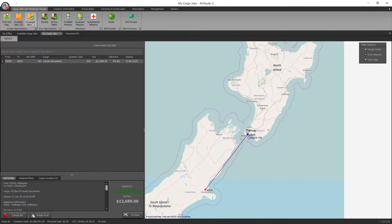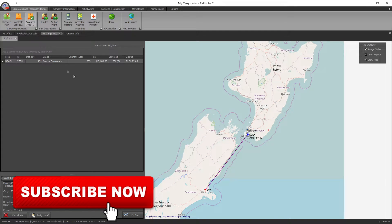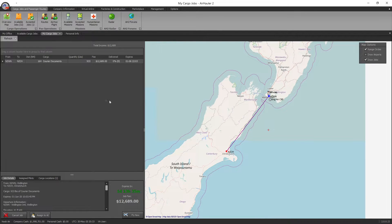Let's get into My Cargo Jobs — the accepted jobs button at the top — and we're presented with a map showing the route for our selected cargo job. We've got one from NZWN to NZCH, that's Wellington to Christchurch here in New Zealand. It's 164 nautical miles and we're taking some courier documents. They weigh 933 pounds, which is more than our fully fuelled aircraft can carry, but since it's a shorter flight we can offload some fuel to free up capacity.